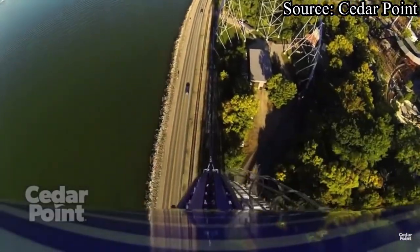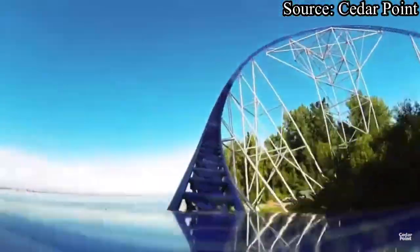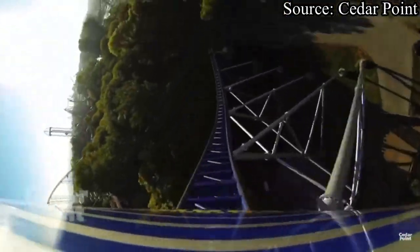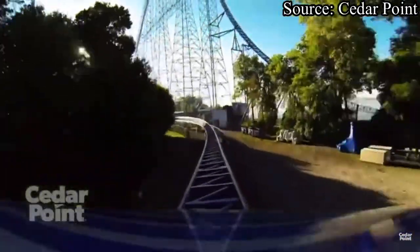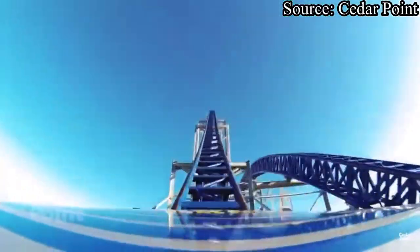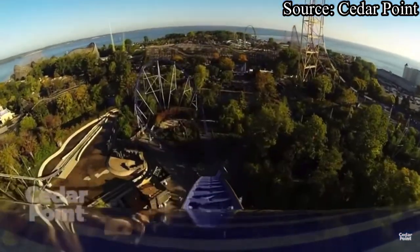As you crest the top of Millennium Force's lift hill, you dive down your 300-foot, 80-degree drop and reach your max speed of 92 miles per hour. You pass through a 169-foot-tall overbanked turn that sends you diving to the ground, banking left, through a tunnel, and up into your main floater airtime hill. You fly over the hill and get a few seconds of sustained floater airtime.